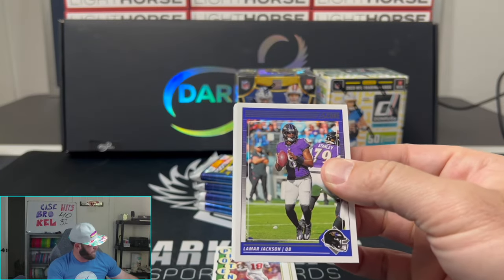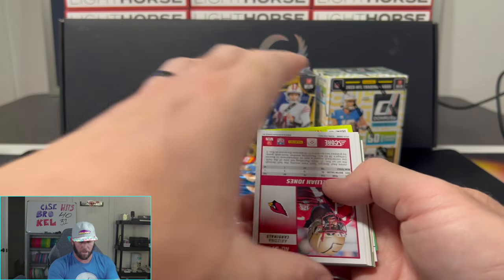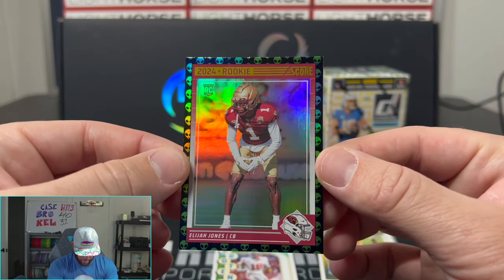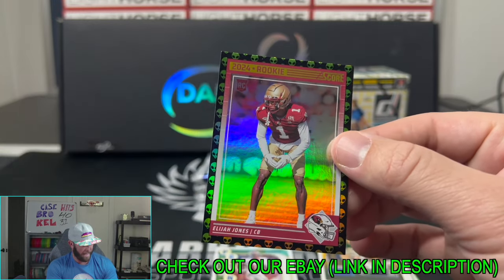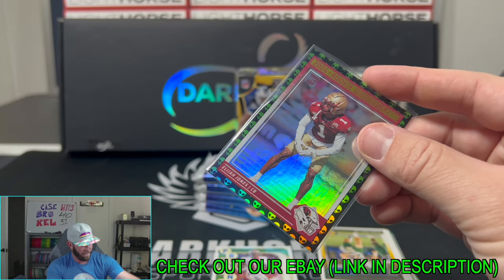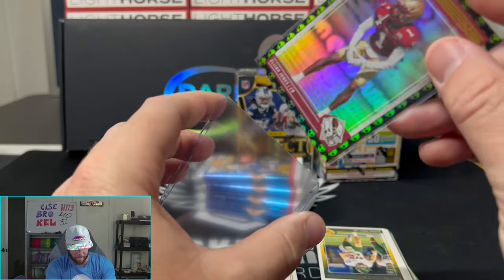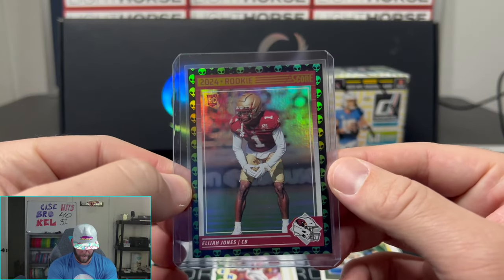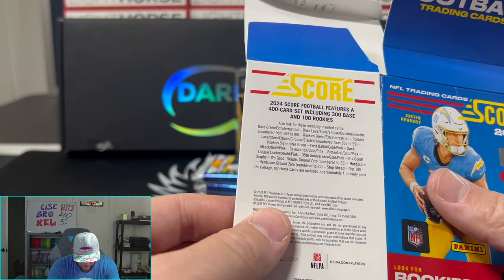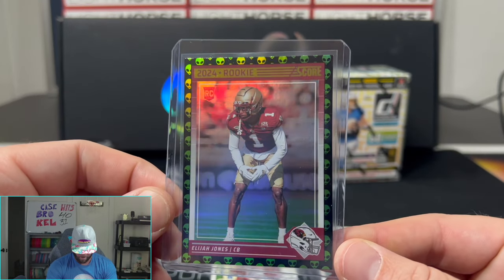I'll probably sleeve and top load all of these at the end. Let's see here — I think that's a number card. Elijah Jones for the Cardinals. What the heck is this? Alien? That is actually disgusting — that is really cool. I didn't even know that was actually a thing. That's a thick one. I didn't know that was even a possibility. I'll have to look that up — I didn't even know that was something we're hunting for. Extraterrestrial. Maybe that's a short print or something. That's really cool.